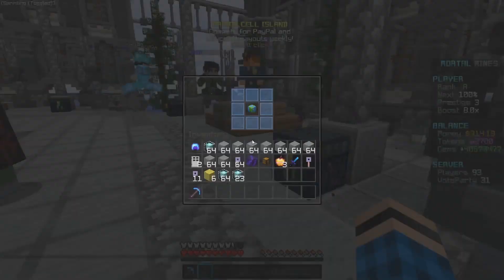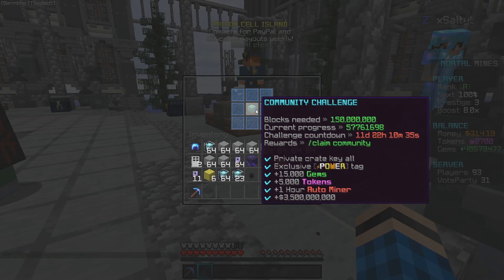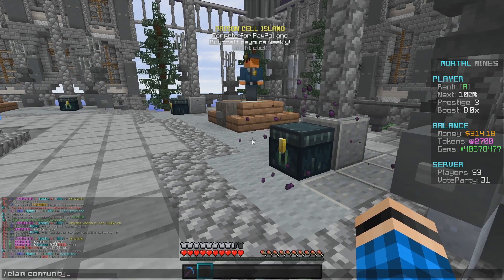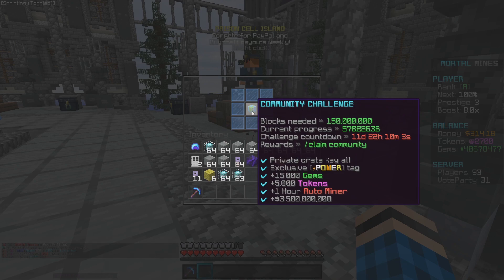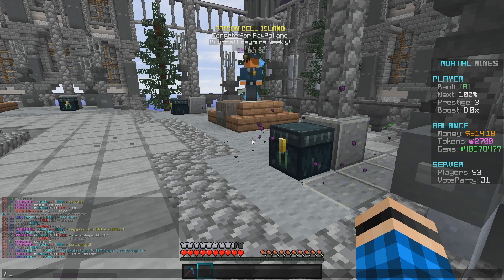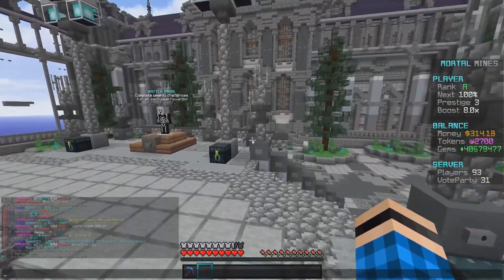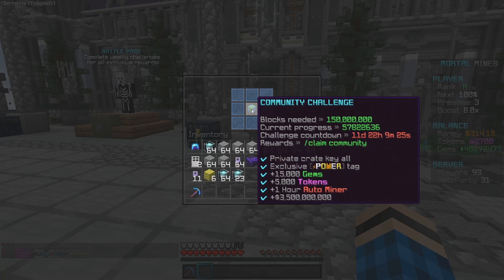There's something called slash COM — it's a community challenge. If you get on the server and do slash COM, it brings the community together. It shows the total blocks needed to unlock the reward: 150 million blocks need to be mined. The rewards include a private crate key, an exclusive power tag, 15,000 gems, 5,000 tokens, and an hour reward. You need to wait until the countdown — about 11 hours left — before you can claim it. Still, it's a sick little add-on they have on the server.